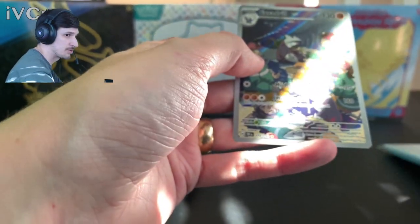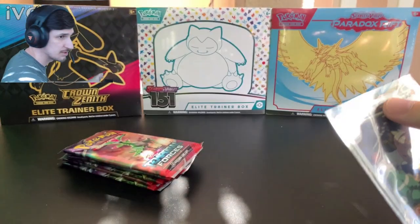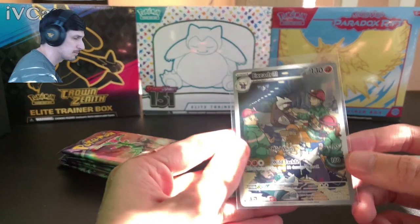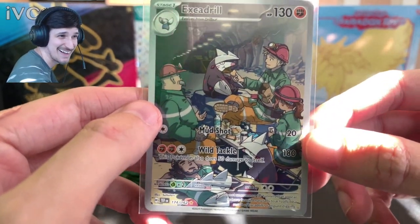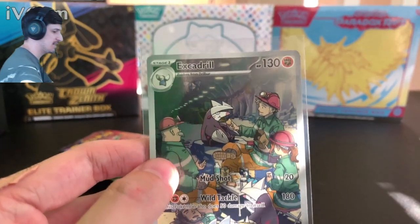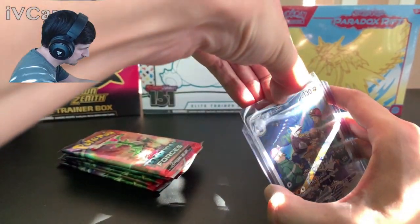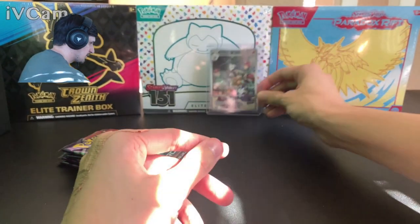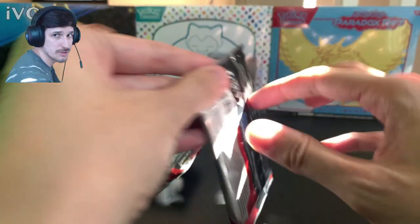Fantastic looking card. Let's move this aside — look at that, beautiful card. The Excadrill is a worker, he's in the mines. The Excadrill is probably three years old — yeah, he's in the mines. Look at the prize in the background there, guys — let's keep going, I can feel some sick cards coming up.